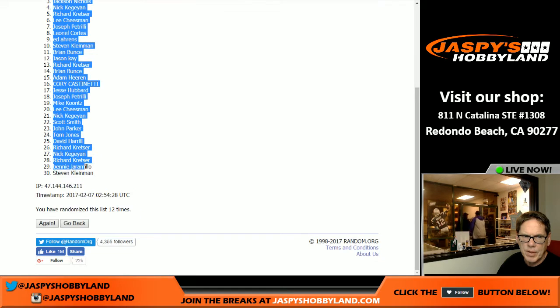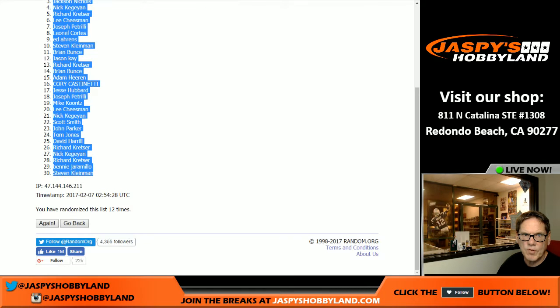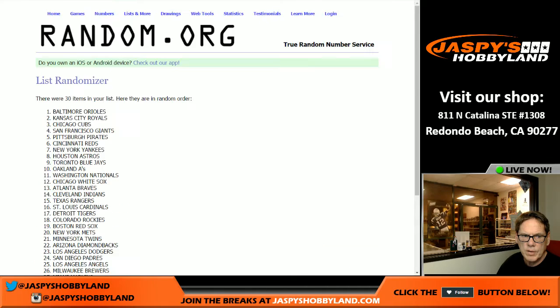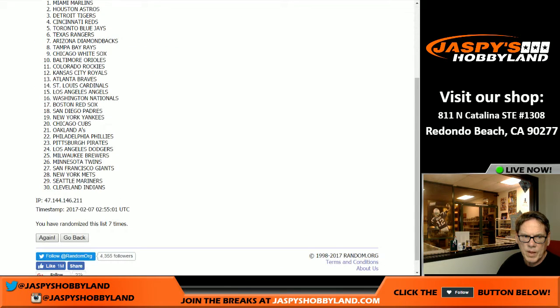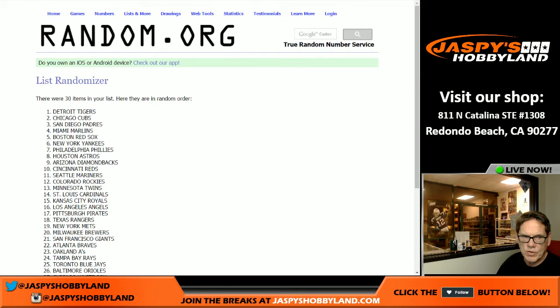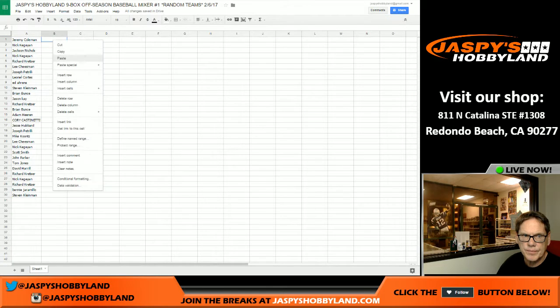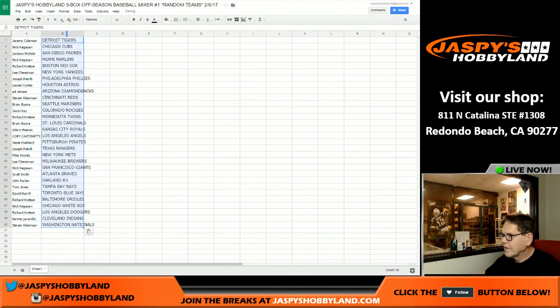Jeremy, you are on top. Stephen, you are on the bottom. Cut and paste that into our spreadsheet and let's do the teams — 12 times, folks. One, two, three, four, five, six, seven, eight, nine, ten, eleven, twelfth and final time — boom! Tigers on the top, the Nationals on the bottom. Interesting. Type that in. So there it is folks, there are your teams on the board.